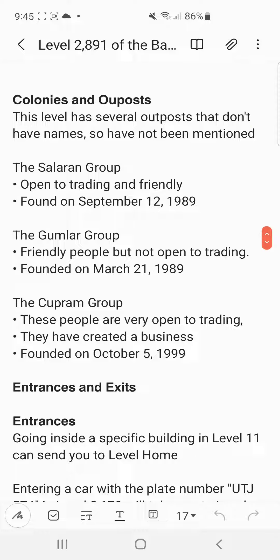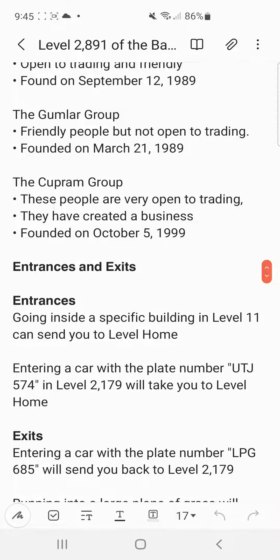The Salaran Group — open to trading and friendly. Founded on September 12, 1989. The Gumlar Group — friendly people, but not open to trading. Founded on March 21, 1899.